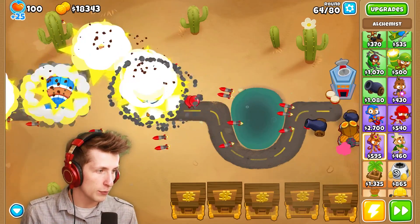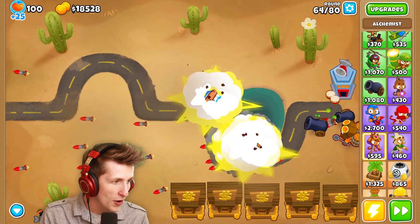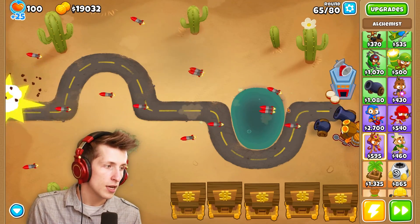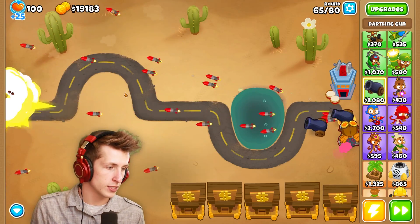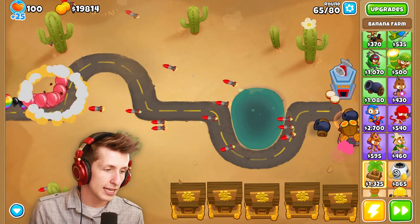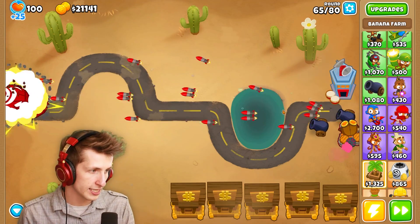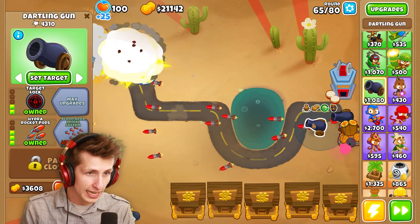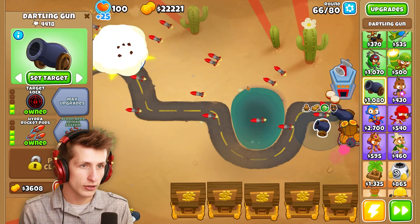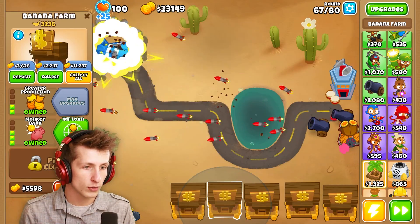I'm going to go ahead and get permabrew so that way we can have the permabrew effect on him, which is going to make him do more damage to fortified balloons. Just by getting that upgrade allowed us to become so much stronger. We're at round 65 now, so we're doing pretty good. I definitely want to get this guy to the system upgrade, which costs $64,000. We can sell these guys, which is going to give us considerably more money. But that's only $26,000–$27,000, so it's not a lot.